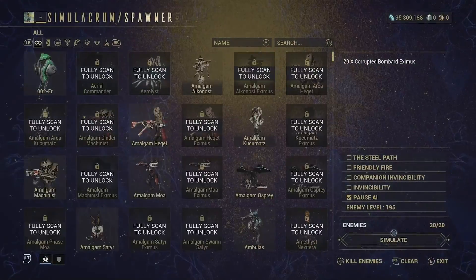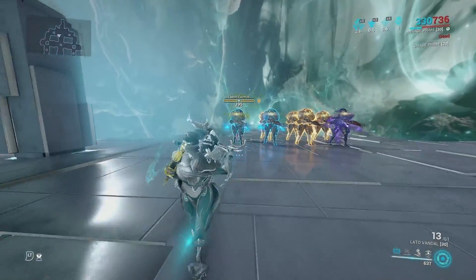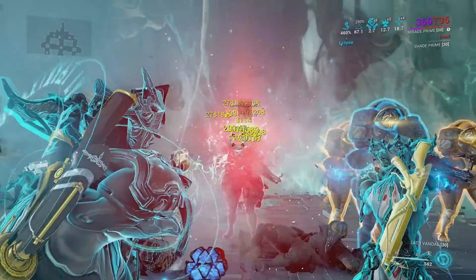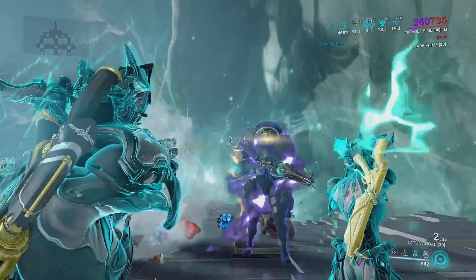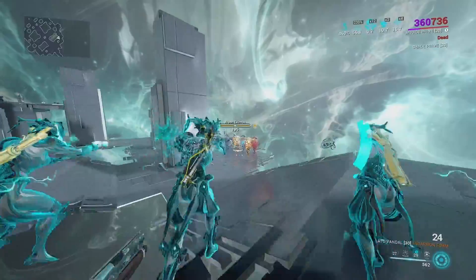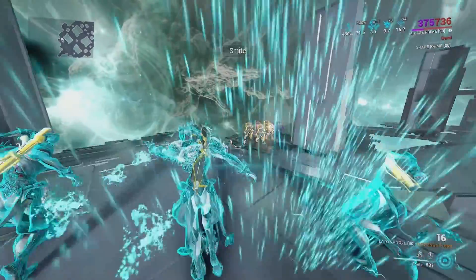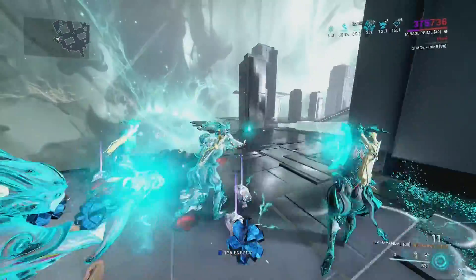Now we're going to simulate them again using all of Mirage's abilities. Build that charge up — the standard form pretty much shreds through them and builds up that Incarnon charge fast. Now we activate the Incarnon — even without orange crits this thing still slaps. Switch from primary to activate Death Trap Trigger, and yeah, it's just way too good.